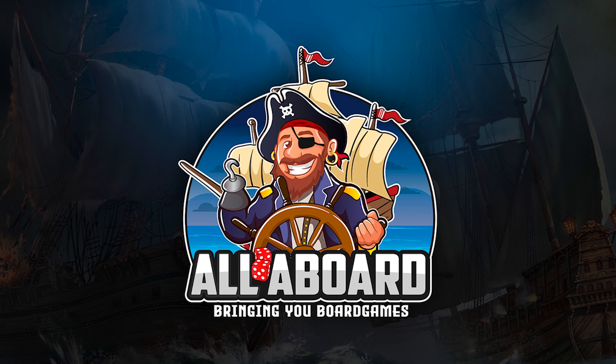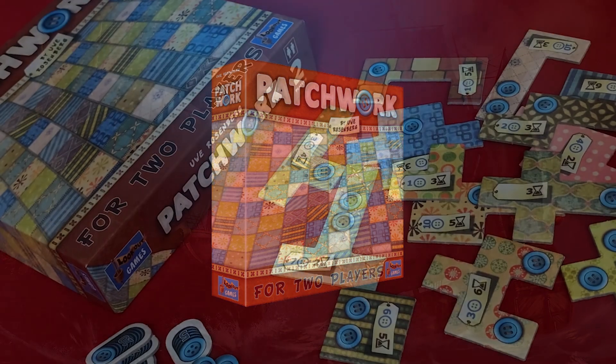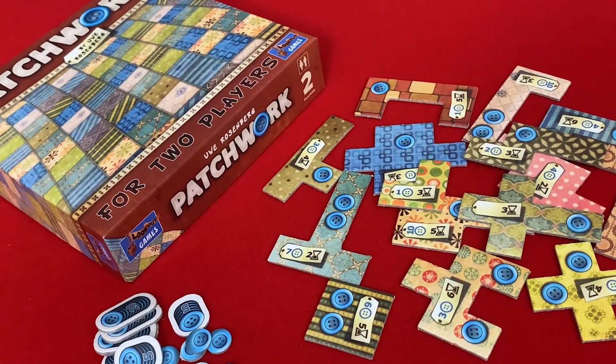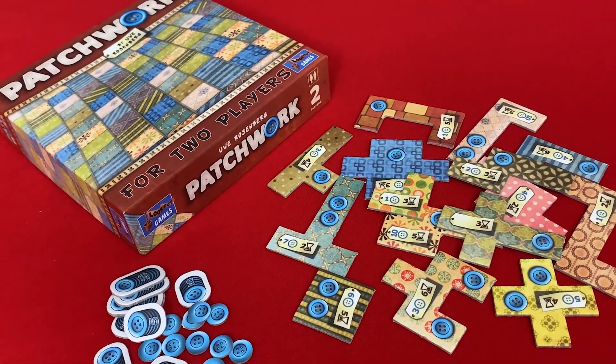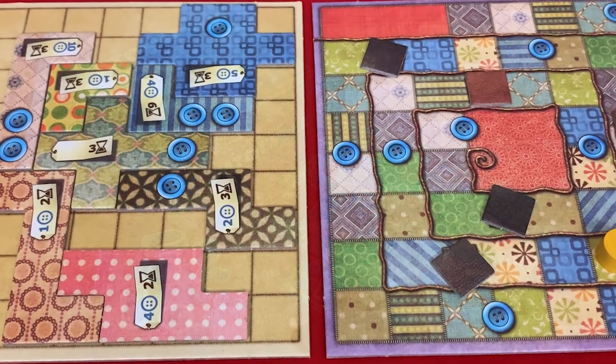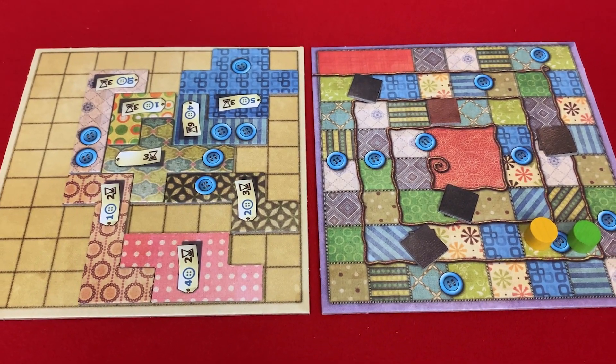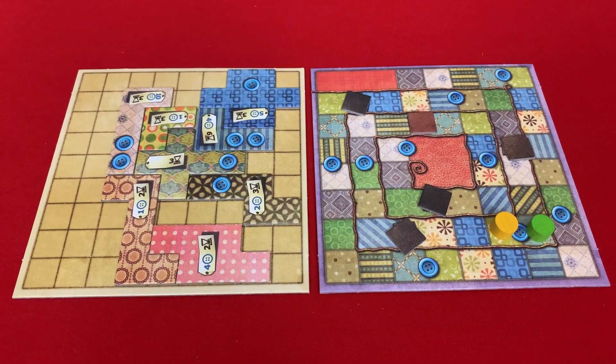All Aboard! Bringing you board games. Tonight on All Aboard, in Patchwork, we will collect patches and buttons and piece them together to make the nicest quilts we can. We will have to balance our button income and our time to fill our quilt boards and earn as many buttons as possible to win the game.